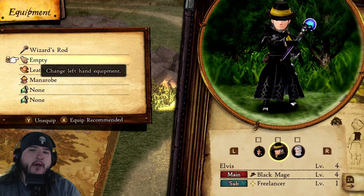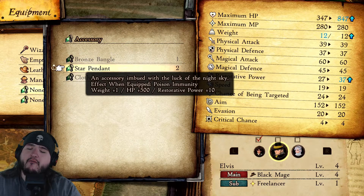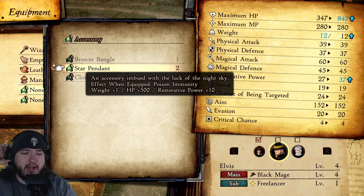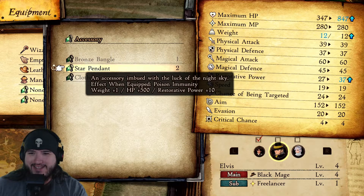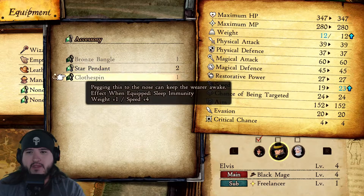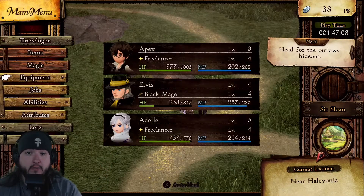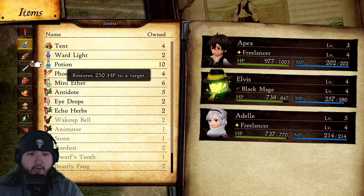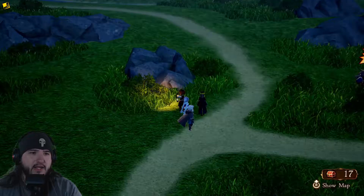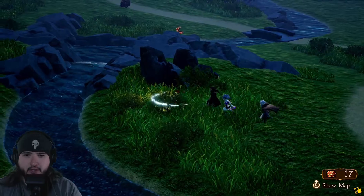Elvis now has one extra weight — so I can give him the Star Pendant: 500 more HP, nearly doubling his current 347. He's also now immune to poison. I could throw a second pendant on him — that's so helpful. His HP was critically low before, so this is a big improvement. Let me use a potion to top him up. All right, let's start heading north — we weren't allowed up here before.